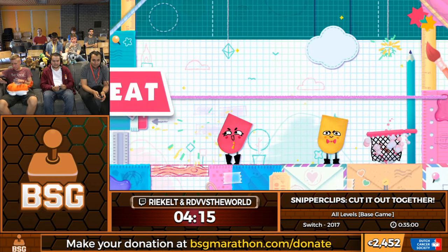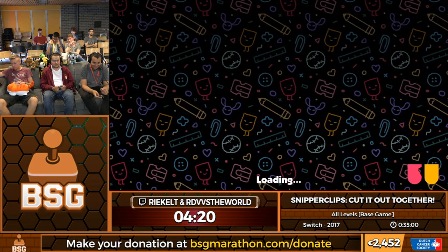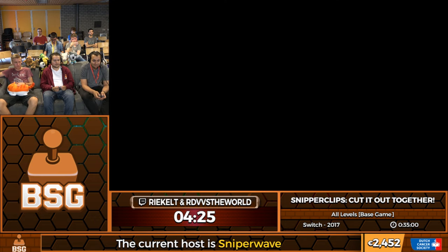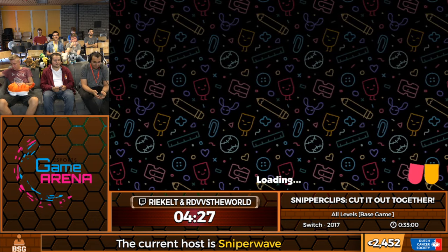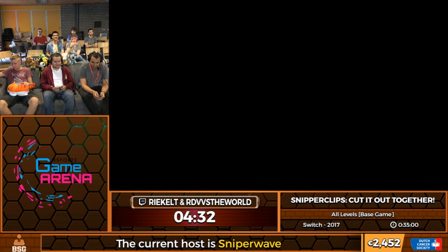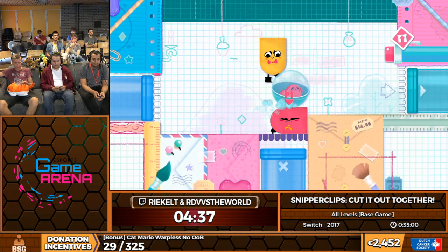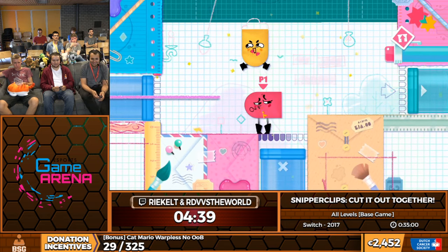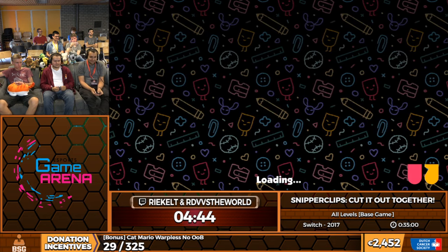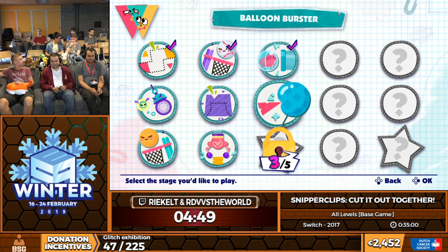This is a level we just do solo, because we're much better at our solo stuff than our co-op stuff. Although co-op is the way to go for this game, because controlling both characters at once is a pain. I have a lot of respect for runners that actually run solo — I tried, it's a pain. Here's our animal buddy, the hamster. It's just a really charming game. You should get it. It's on the Switch.